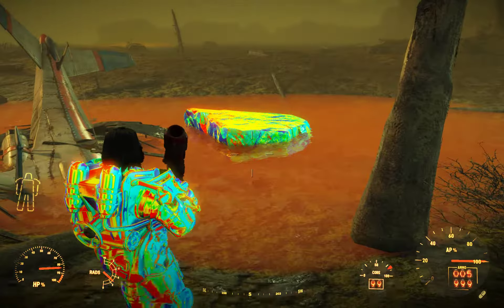Yeah, this is the second deposit. The first one I showed you was near Sanctuary Hills — or rather, in the upper left corner where Sanctuary Hills and Vault 111 are. So yeah, this is the second deposit right here, you are seeing it right now.